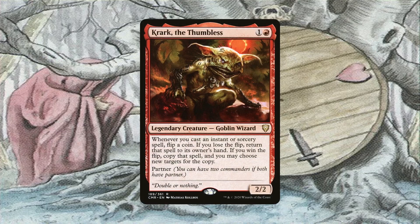Crark the Thumbless is another card to mention while discussing card advantage and recursion — it's just insanely good in this deck. Unfortunately it can't be recovered with Exist, but that's not a big issue. In this deck, Crark is win-win. If you lose the flip, the spell returns to your hand and you don't get its effect. However, it was still cast, so it triggers Magecraft and other triggers that care about casting instants, sorceries, or non-creature spells. If you win the flip, the spell is copied, triggering Magecraft twice and doubling the spell's effects.